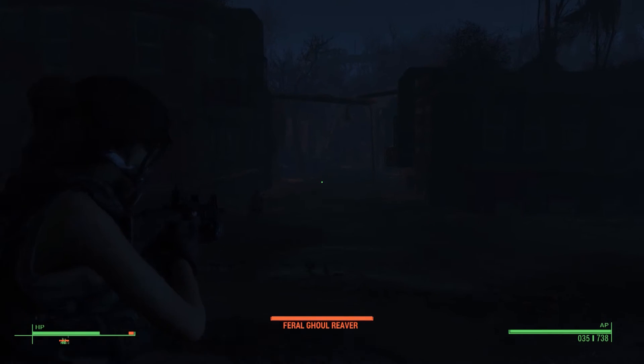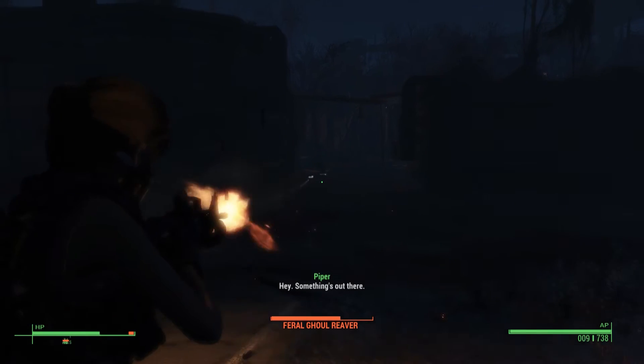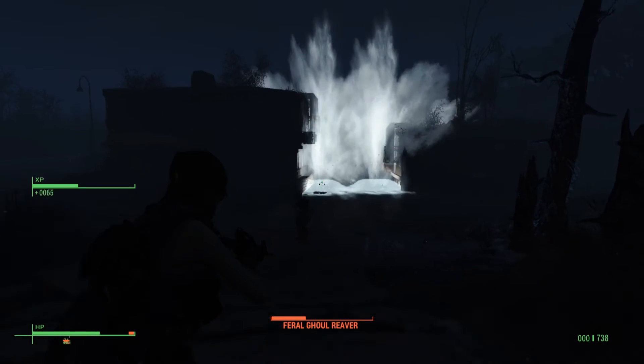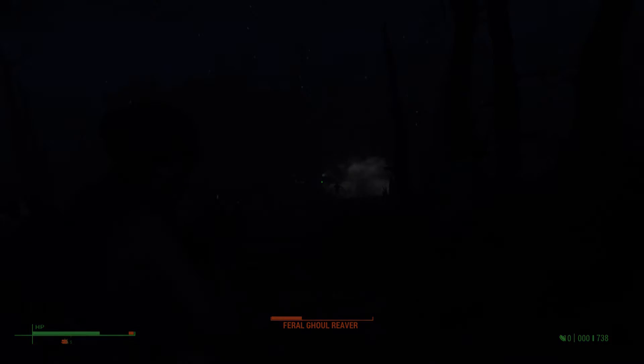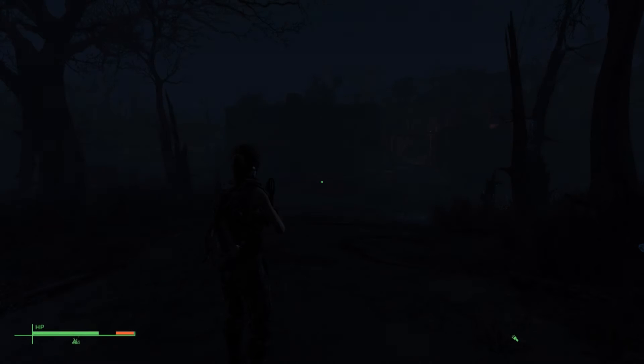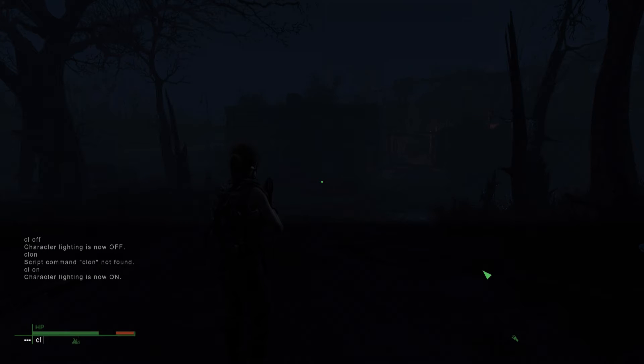You may be wondering what this video is all about. It's about a particular command called CL Off. This turns off all character lighting and all those good things, but the command is really easy. All you have to do is press the tilde key and type in CL Off and then there you go.